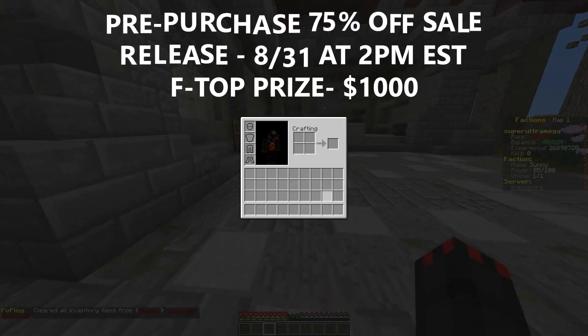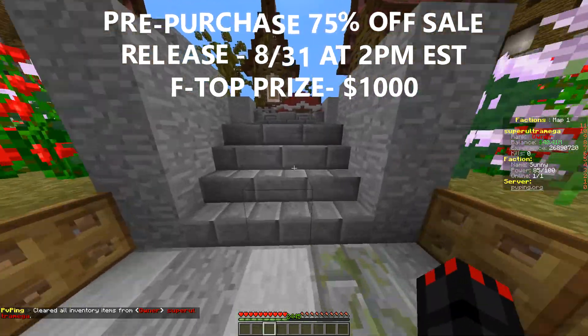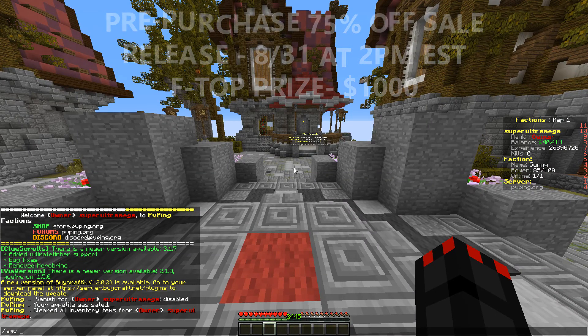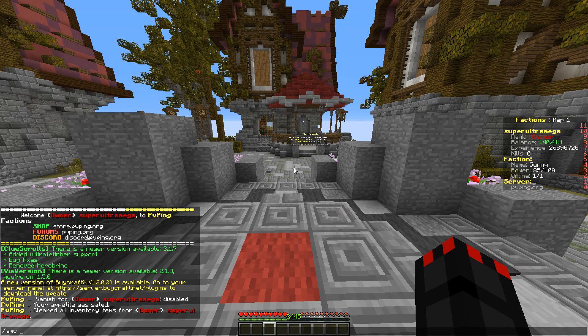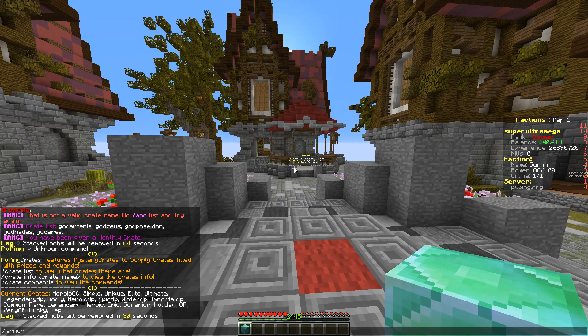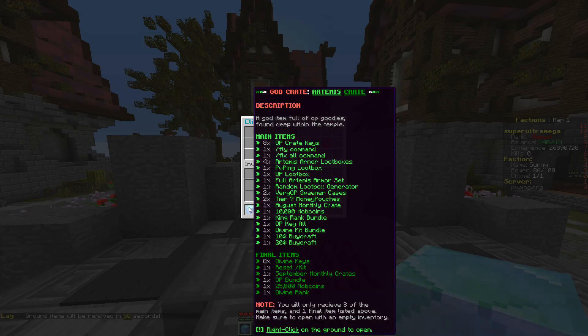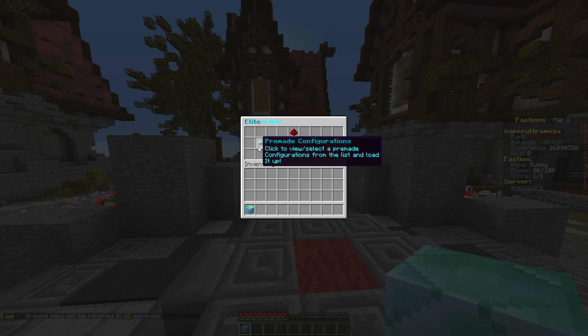You guys can look right here and see a lot of cool stuff. We're going to give ourselves a real quick crate. I'm going to show you guys all the newest and coolest features on the server, but first we're going to show some cool armor we've added before we open this insane god crate. We also added a whole new animation for this crate.